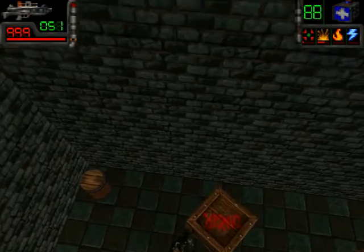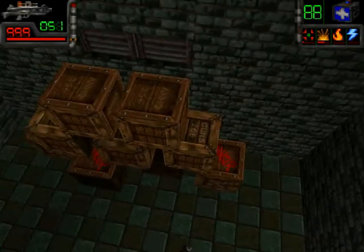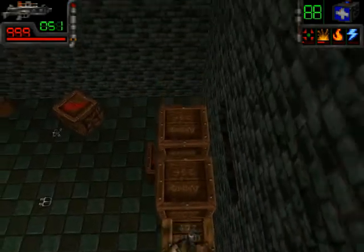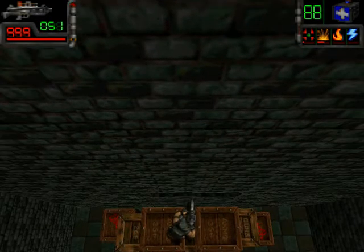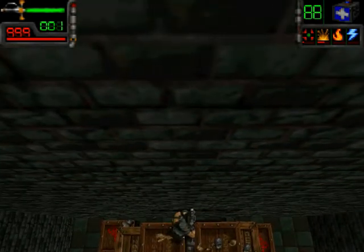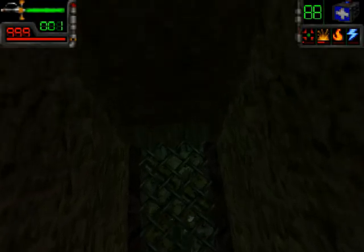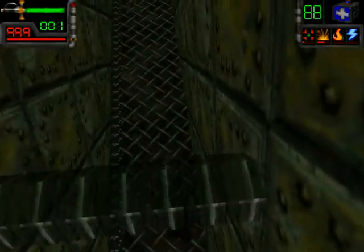The first thing I wanted to show you concerns these boxes here that I obviously put there to provide access to that grate. I suspected during my Let's Play that there should be a secret there, and there actually is. You just have to destroy this thing — voila. I don't know why I failed to destroy this earlier, but I did fail.